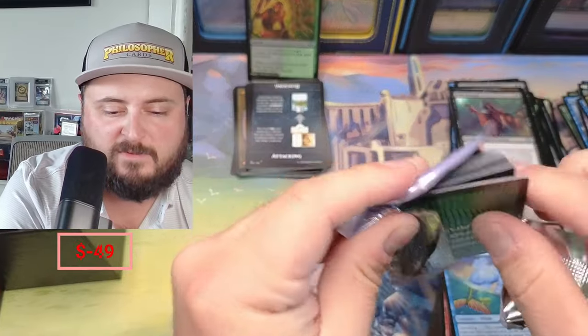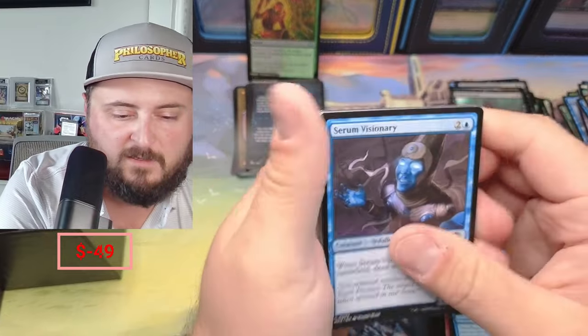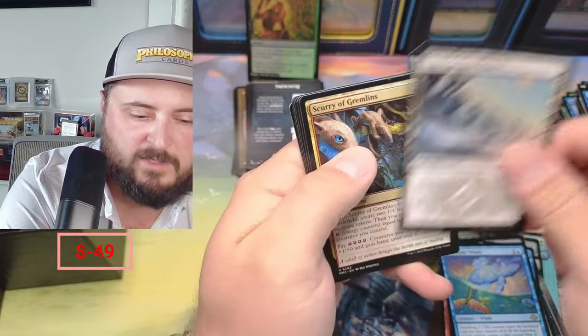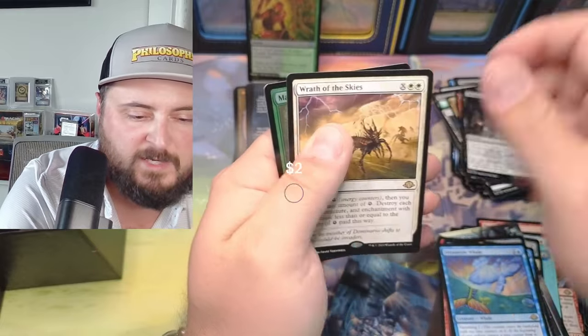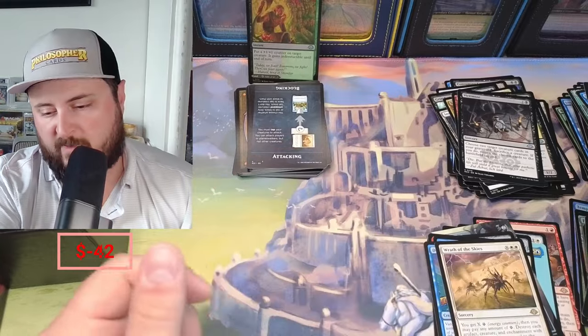Let's see what we get, folks. Visionary, Grave Dig, Snow-Covered Waste, Scurry, Marionette — that's something. Victimize, Wrath of the Skies. And no, I don't think we broke even on value today, folks.